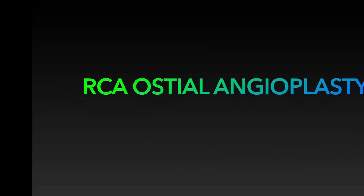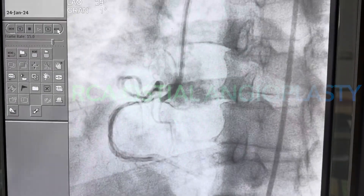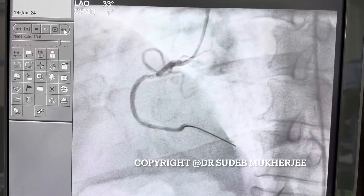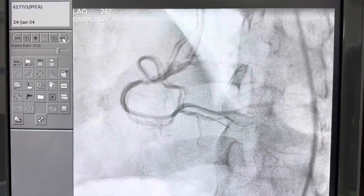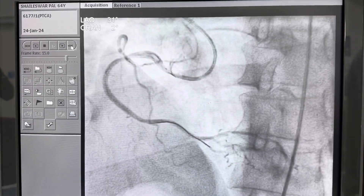Hello everyone. Here you will see an angioplasty of RCA ostial lesions. What seems to be a normal one when we engage with a six French guide catheter shows significant pressure damping and slow flow. The patient complained of chest pain and uneasiness, so we had to change our guide to a five French catheter.